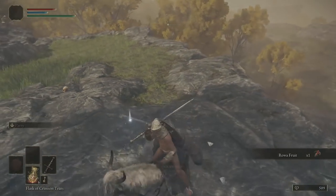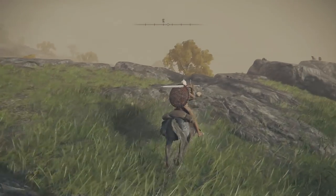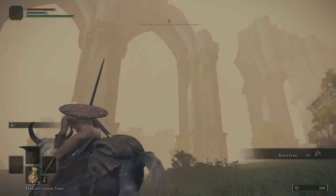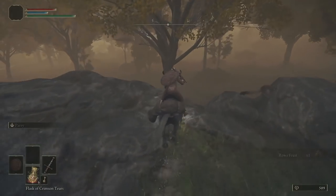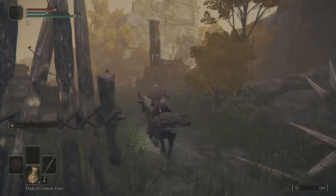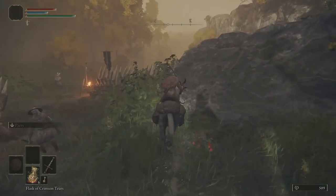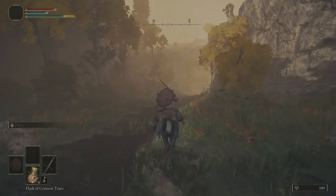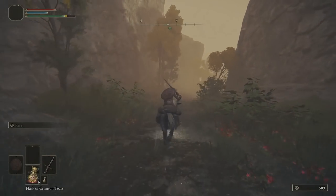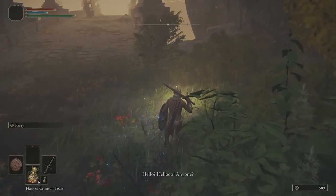Another little tip: if you see these glowing skulls, run them over with your horse or attack them — break them because they drop golden runes. Don't get too close to this massive bridge thing because you'll be far too high up. Head to lower ground and follow it all the way around. You're going to come up to an enemy camp — don't head south east, keep heading north east. Just go straight through the camp, no trouble whatsoever. Follow this hill all the way down. At the bottom there's going to be a site of grace — interact with it.